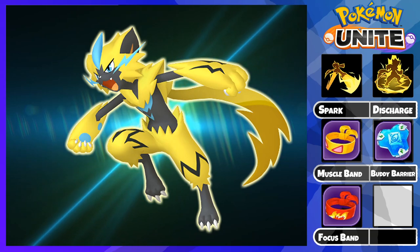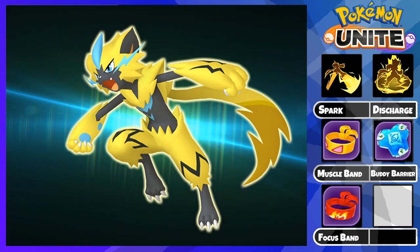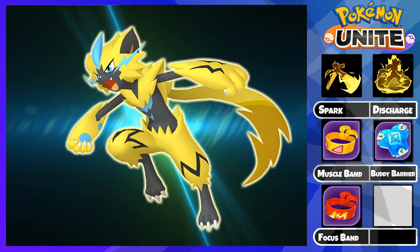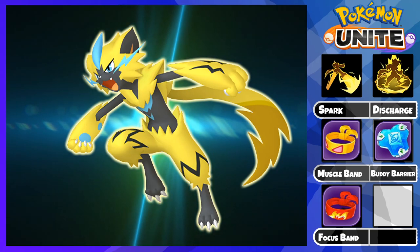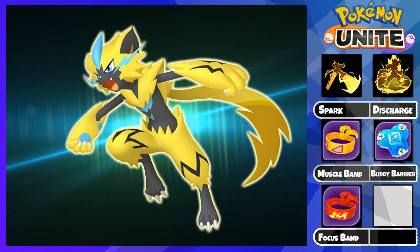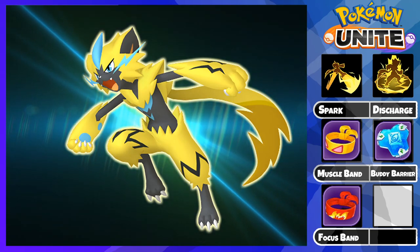Lastly, we have the Focus Band. This item is great for staying alive because it gives defense and special defense as base stats. Additionally, it heals you whenever you drop to 25% HP or below. Zeruora does a lot of sustained damage due to his passive and his abilities always healing him, so the longer you live, the more damage you'll do. Keep in mind that the passive has a 90-second cooldown, so you can't just activate this anytime you want.